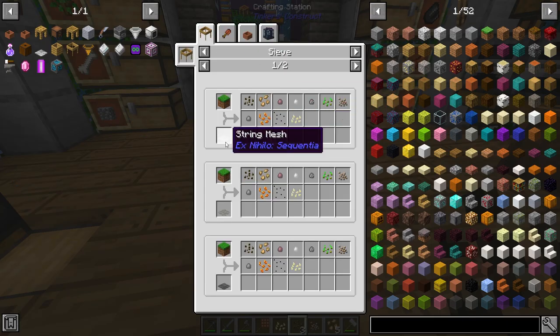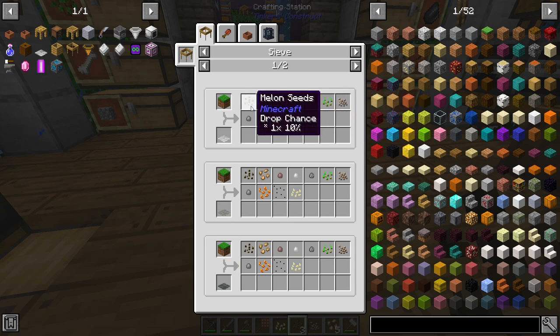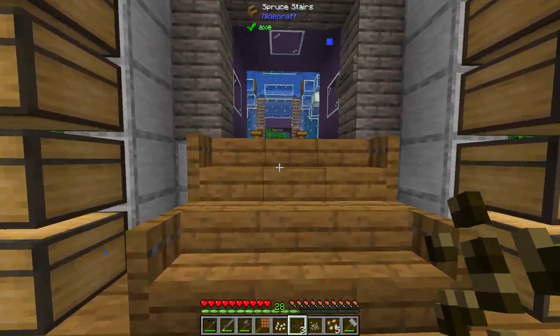I believe there are more things that we can get from sieving this stuff. So if you take a look at the sieve, just with the string mesh alone, it seems like all the meshes are the same, but what we should get is the chance for tomato seeds. And that's the only one we seem to have not gotten — tomato. So I'm going to go ahead and sieve a little bit more and hopefully be able to get that one.